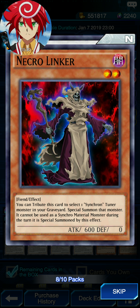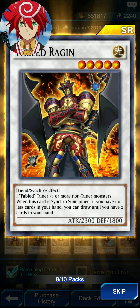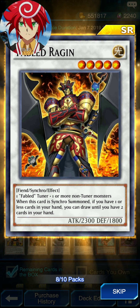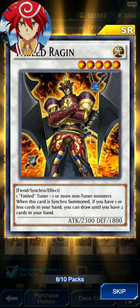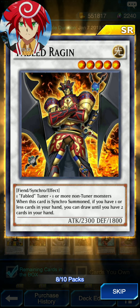Necrolinker — tribute, discourse, win a Synchro and Tuner Monster in the graveyard to special summon a Nat Monster. It uses a synchro material monster during the summon. It's not a generic synchro — darn.